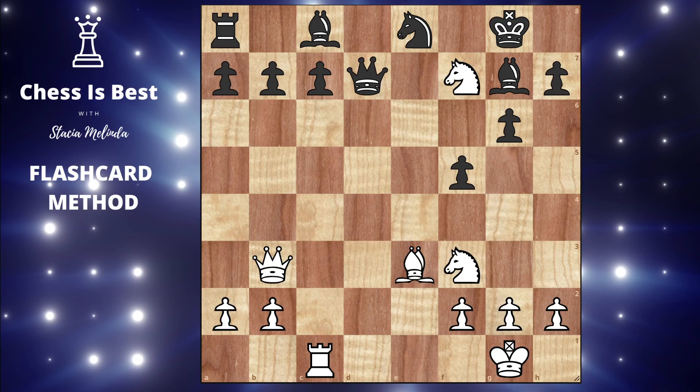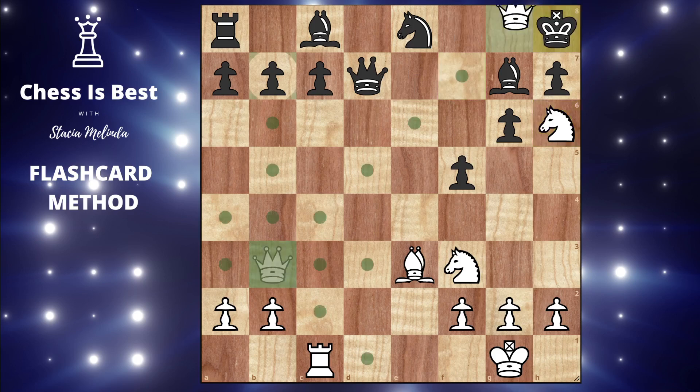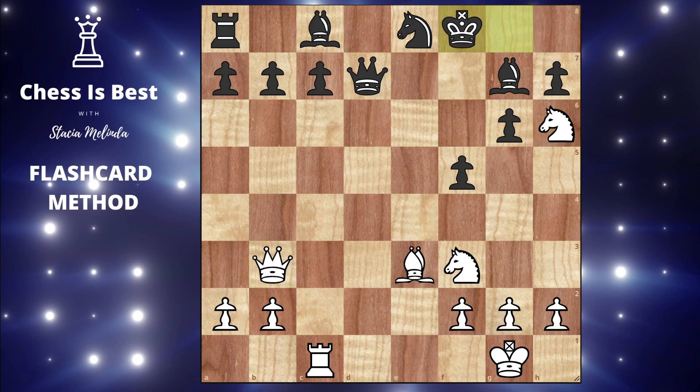The actual move is knight h6 check. It looks very similar to a smothered mate type pattern, something out of the Art of Checkmate. If black goes there, that would lose because of queen checkmate. So black has to go here, and this does not look pleasant.